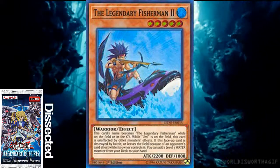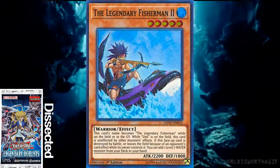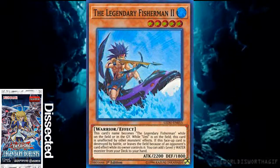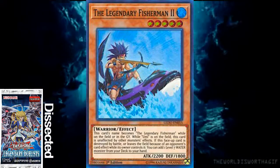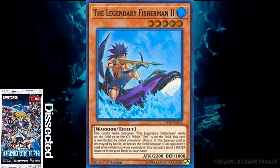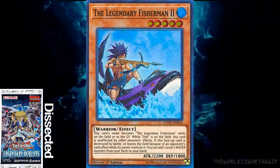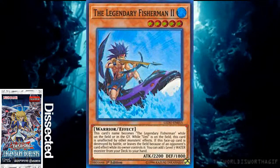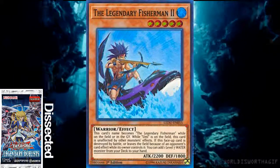If a face-up card leaves the field - or it's destroyed in battle or leaves the field because of an opponent's card effect while its owner controls it - you can add a level 7 water monster from your deck to your hand. It has to be level 7 specifically, not level 7 or lower. So he can't search another copy of himself and can't float, unfortunately. But he does add Citadel Whale, and Citadel Whale can special summon itself if you control multiple water monsters.